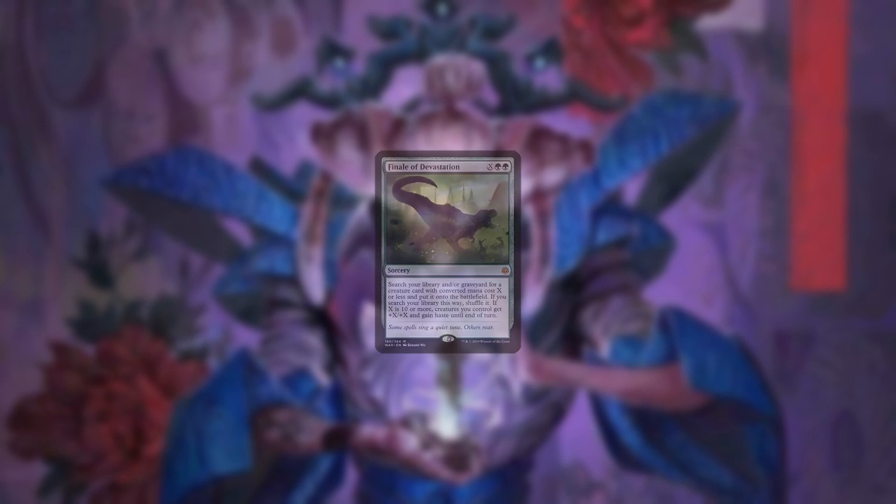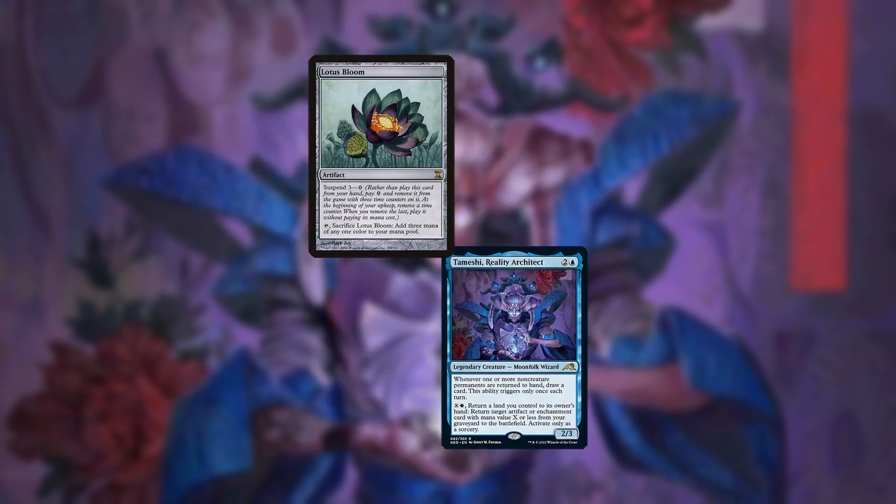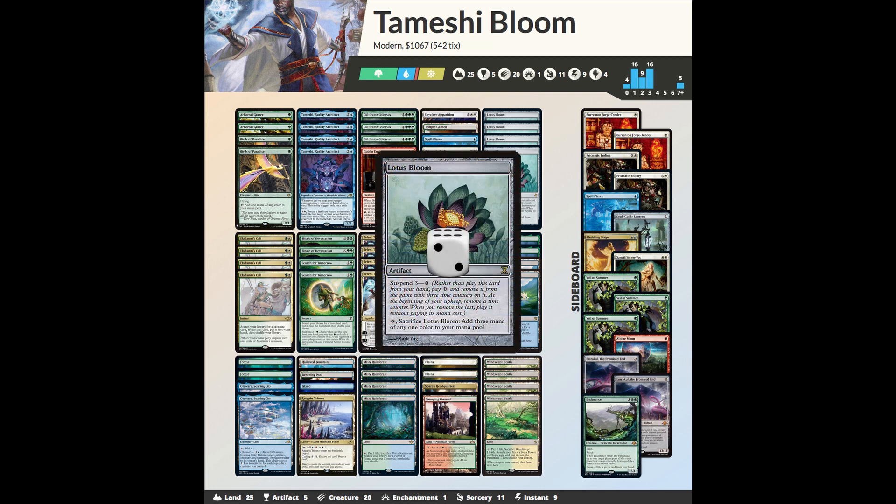While it's possible to brick on finding a second Colossus or to use up all your Finales before reaching 12 mana, it's very unlikely. After starting the loop, while it's technically possible to reach a fail state, in practice you'll be fine. The deck is technically capable of winning on turn 3, but is much more likely to do so on turn 4, as you usually need 4 lands — and that's also how long it takes for Bloom to come off Suspend.